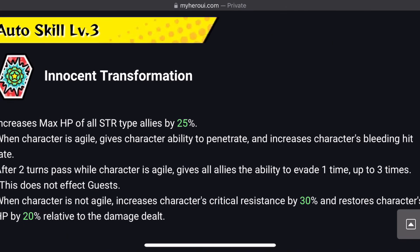Second auto skill is 'Innocent Transformation.' Increases max HP of all STR type allies by 25%. When character is Agile, gives character the ability to penetrate — this is the third STR type character in the game with penetrate, after Medical and Midoriya. Increases character's bleeding hit rate. After 2 turns pass while character is Agile, gives all allies the ability to evade 1 time up to 3 times — this does not affect guests.